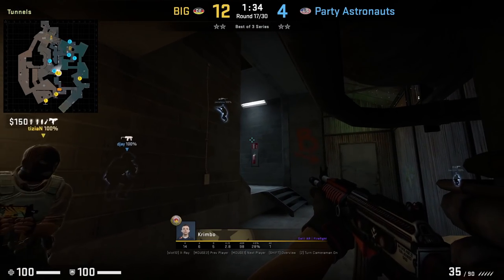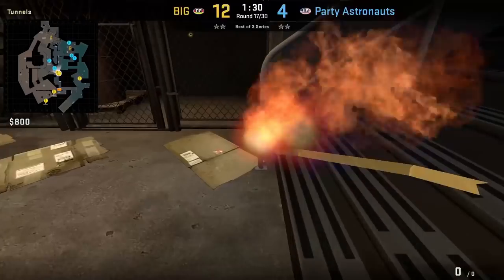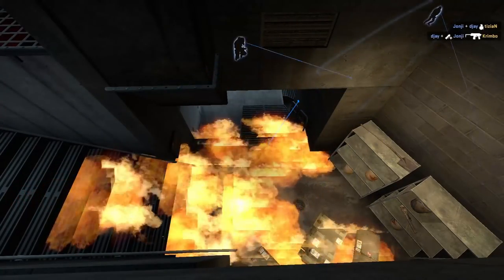Crimbo with an insane con molly where he throws it off the wall here and it bounces to top connector — look at the spread of this molly; it covers a lot of positions. Credit to coach KJ for showing me this.